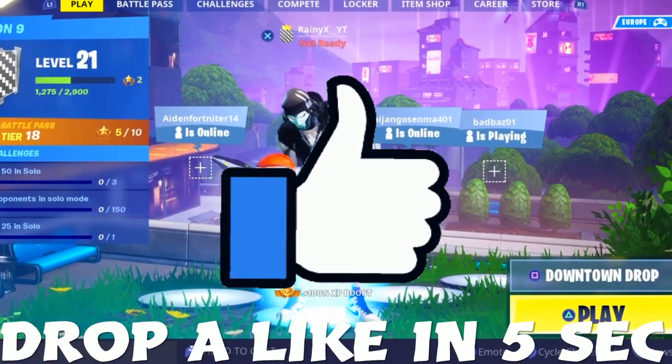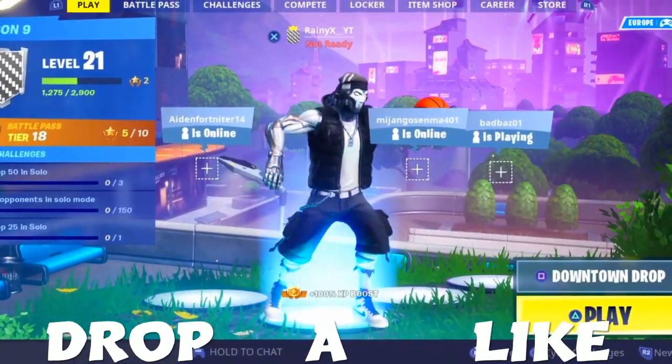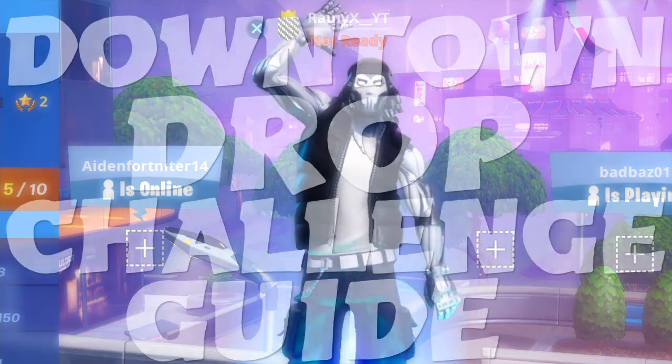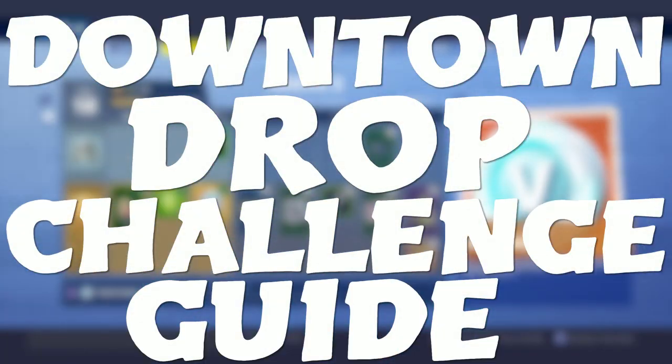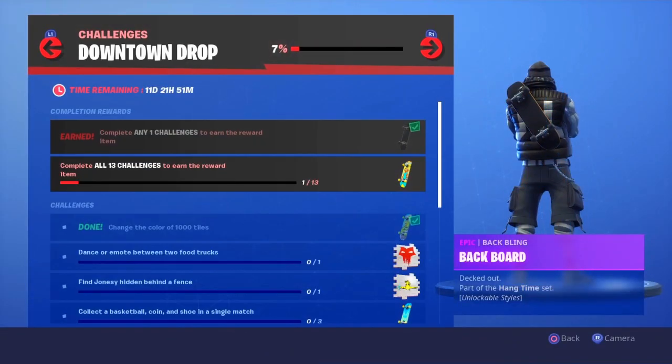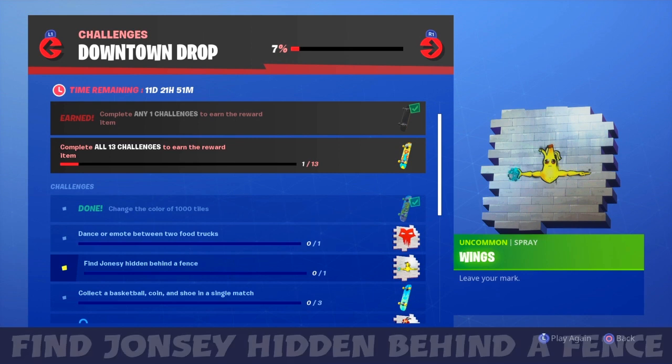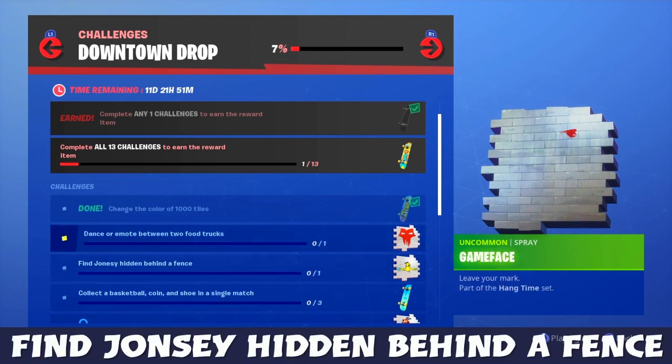Drop a like in today's video to see this downtown drop guide. In this video, I'll be doing a challenge guide on one of the challenges for the Downtown Drop. If you go to your challenges, you'll see one of the Downtown Drop challenges is to find Jonesy hidden behind a fence, which I'll be showing the location for.